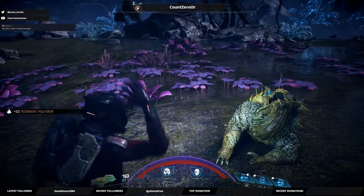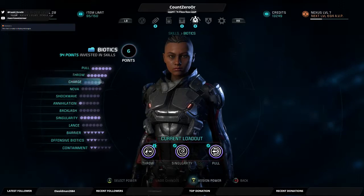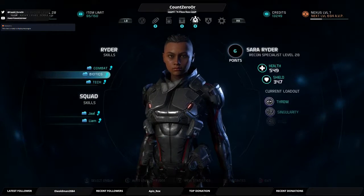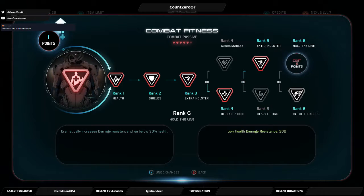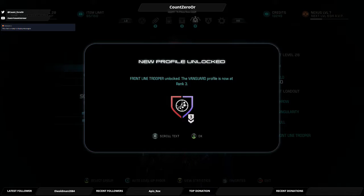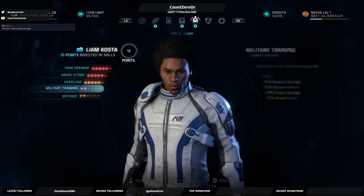Six points — Biotics. Fitness extra holster. I like that one. And now I have a slot for my shotgun. Alright, Liam — let's start making you more survivable.